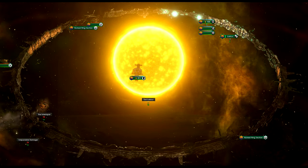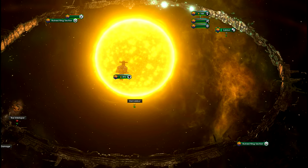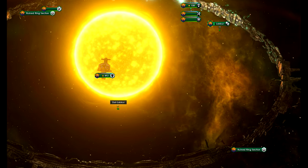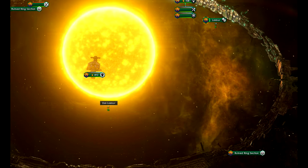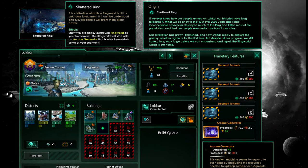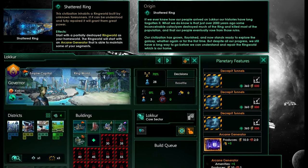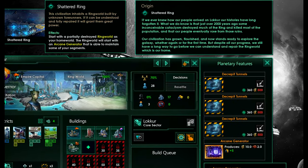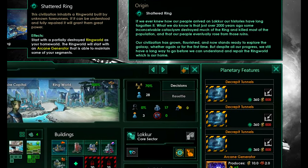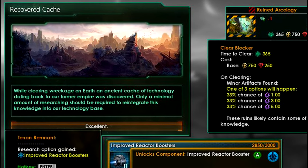Then you can be Void Dwellers, starting on a habitat above your destroyed former home world, with two more habitats in your home system to be colonized, completely adapted to living in habitats and starting with the technology to build new ones, but also suffering a penalty to living on regular planets. That is also one of the most interesting ones, unlocked by Federations. Then, more interesting, Scion — start as the vassal of a fallen empire. Yes, that is also coming with Federations.